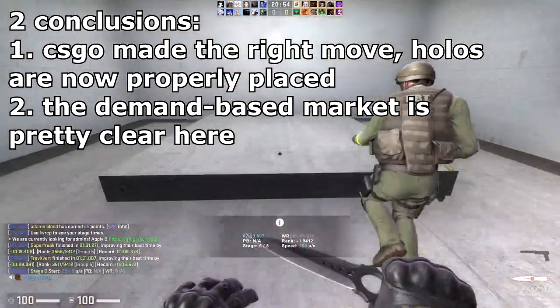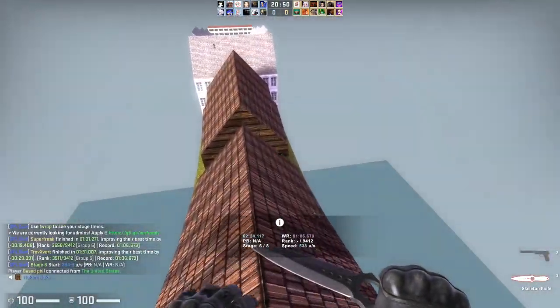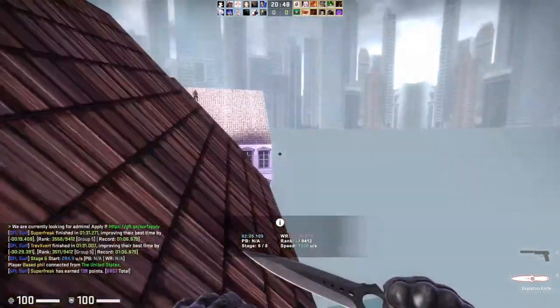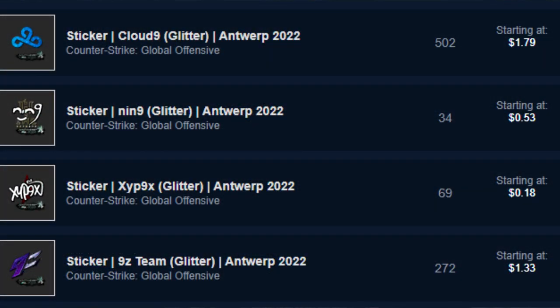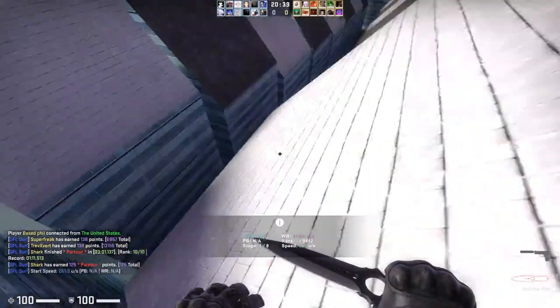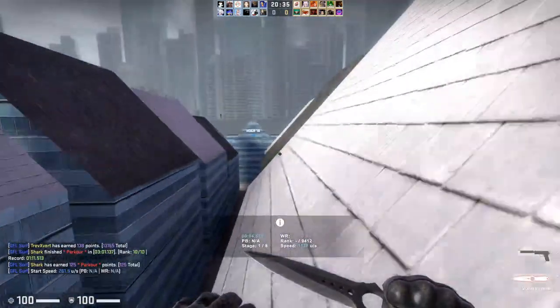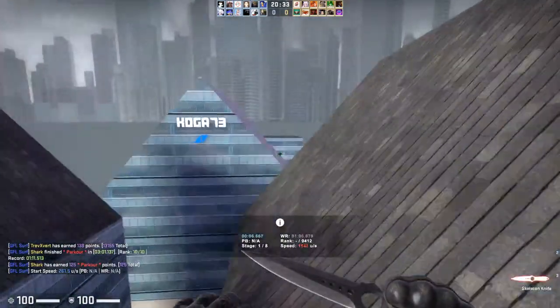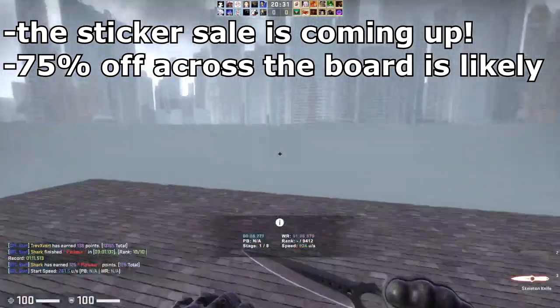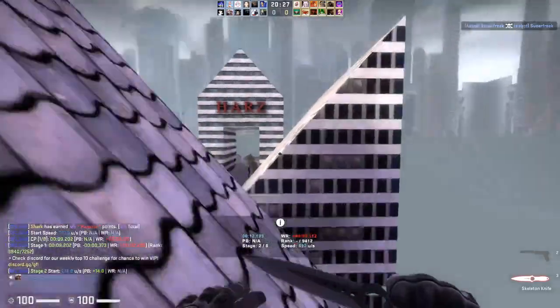Some people may think this is annoying because it makes holos harder to get, but this is something that logically should have happened. Glitter stickers are also performing pretty well. Obviously there's not much to compare them to since they're a new finish, but their prices seem to be maintaining a more logical amount than previous years for the purple tier. I also like glitter stickers more than foil. The sticker sale hasn't hit us yet, but even after it occurs, I still think we'll see higher prices across the board than previous years for stickers in the same tier.